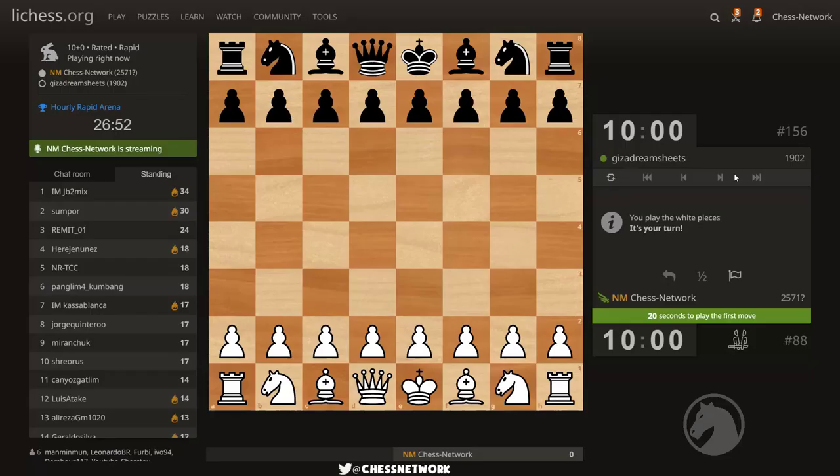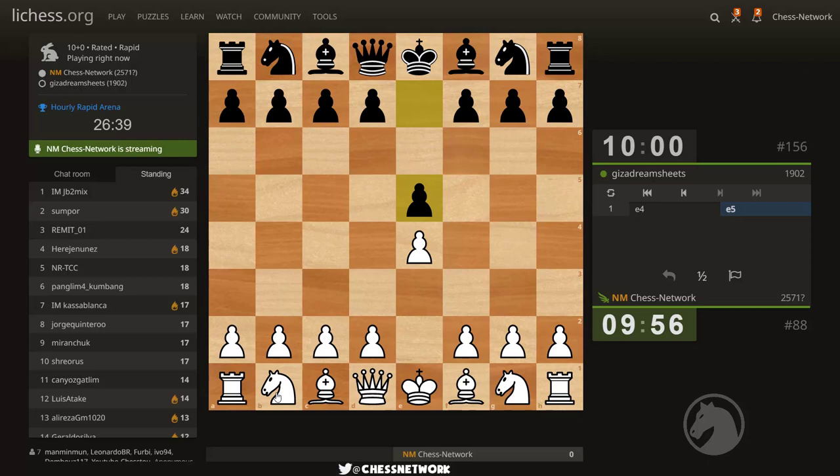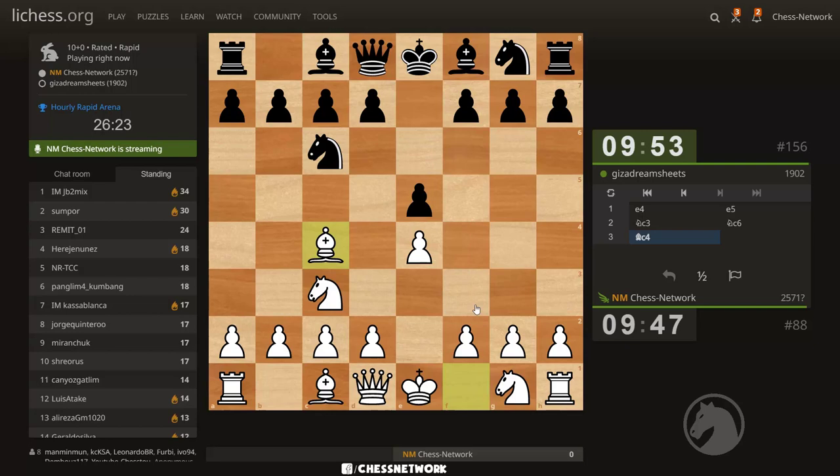Okay, first time playing. We played d4 in the last game, let's give e4 a whirl. e4 e5. Let's go knight c3 — I'm thinking about the earlier blitz game, who will get to activate the rooks first is what's crossing my mind.